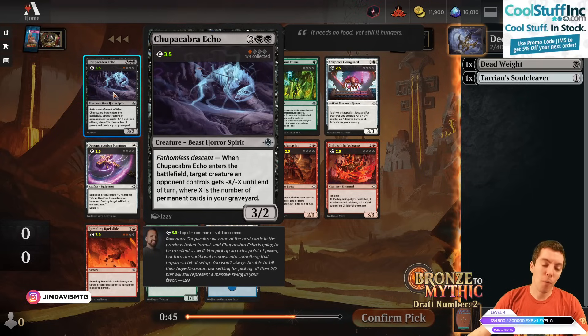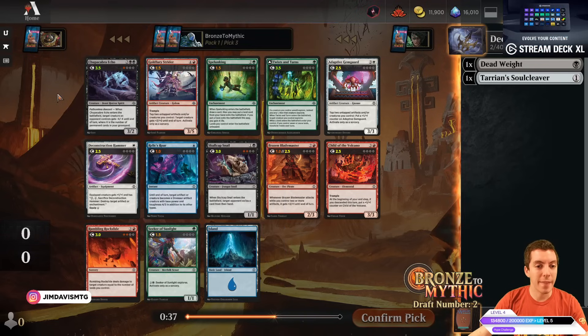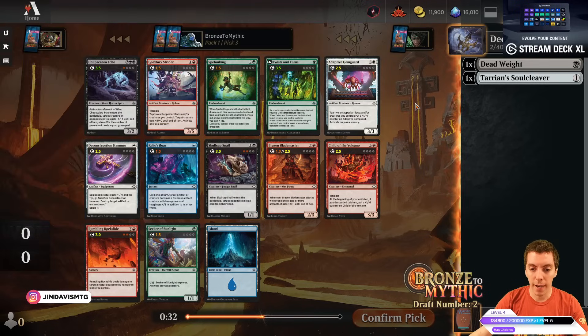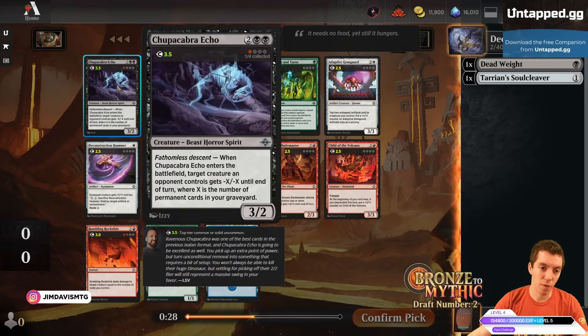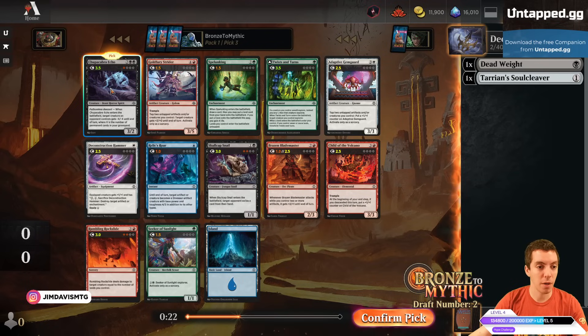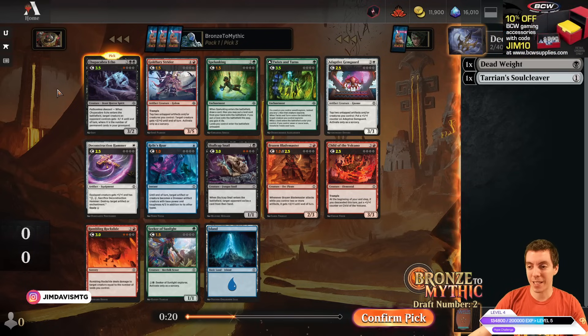We'll go to a 4/3/2 with Fathomless Descent, which counts permanent cards in graveyards and can kill things. We also got Twists and Turns — kind of a weird Explore payoff — and Rock Slide. But yeah, this is a pretty easy Echo pick. This is a huge signal for an excellent uncommon here. Third pick with a Common missing — take the Echo.